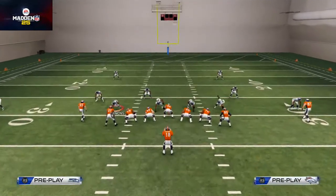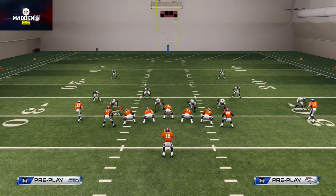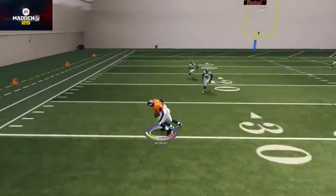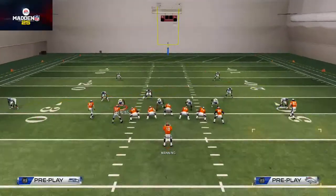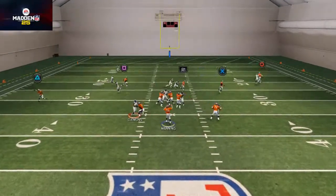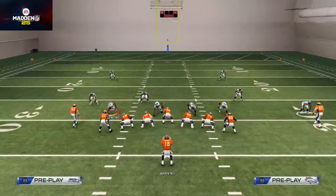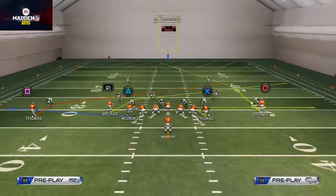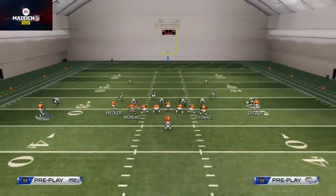All we want to do is take Julius Thomas and place him on a zig pattern, and that's going to be our setup. Now, you could put Demarius Thomas on a slant route and it'll beat man-to-man coverage. The timing actually looks a little bit better than I thought, so we'll put him on a slant route instead of an end route — but you could do either one. It's all universal stuff that we're doing here.